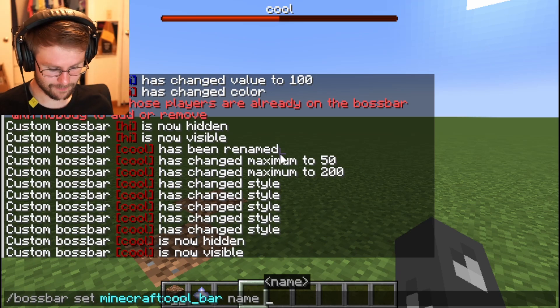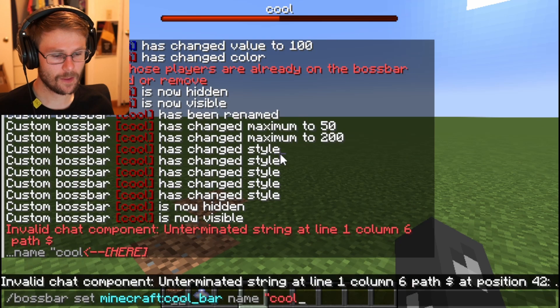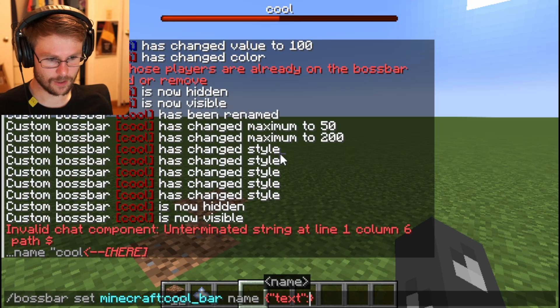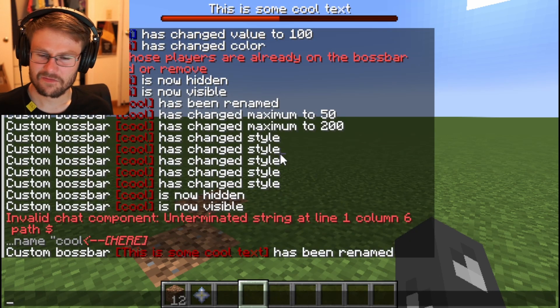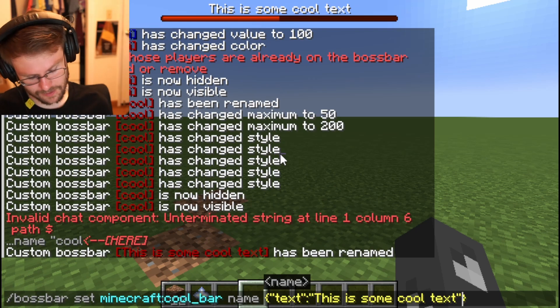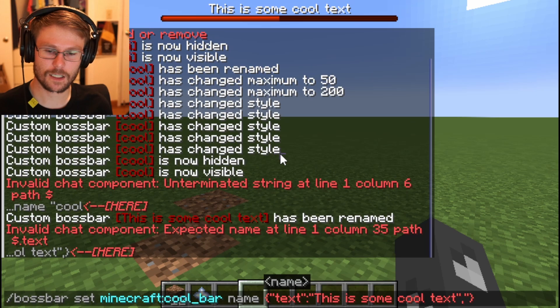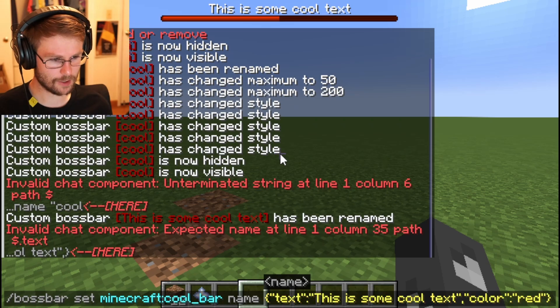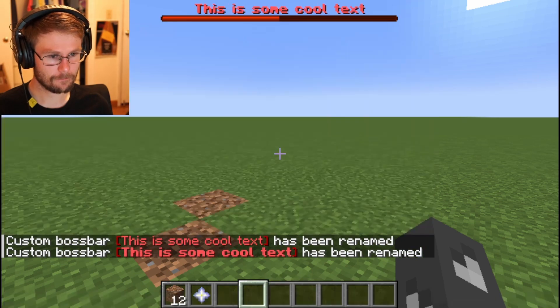Let's talk about JSON syntax right now. Before, we were just sending in the name as a string like this in quotes, but we can actually get a little fancy with it. If we instead start with curly brackets, make a little string called 'text' and do this — 'This is some cool text' — that looks the same. But this gives us more control. We can actually change the color of the text, so let's do red to match our boss bar. That's pretty cool. We can make it bold.